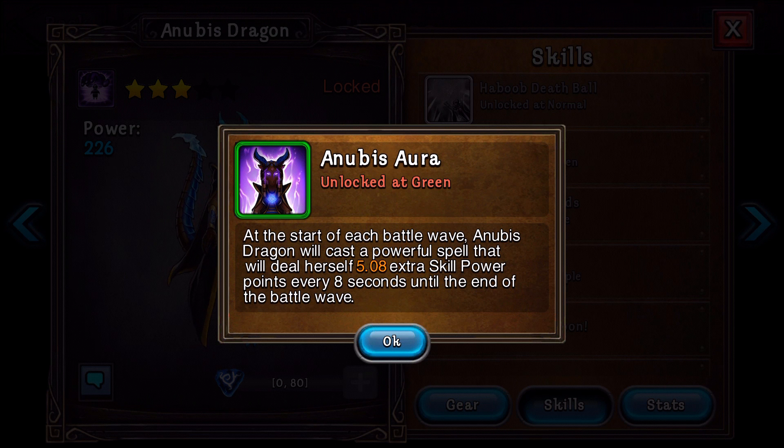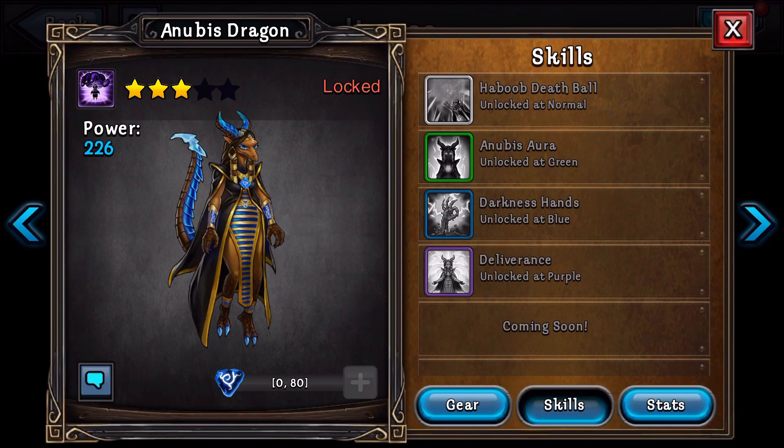The Anubis Aura: at the start of each battle wave, Anubis Dragon will cast a powerful spell that will deal herself that much extra skill power points every 8 seconds until the end of the battle wave. That's not too good — it reminds me of that Minotaur ability that I thought was going to be good, but it's not.